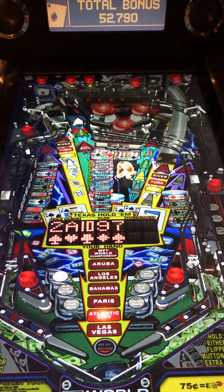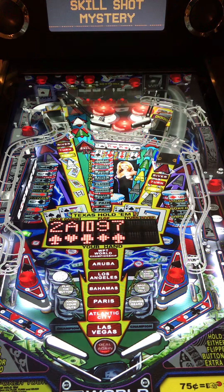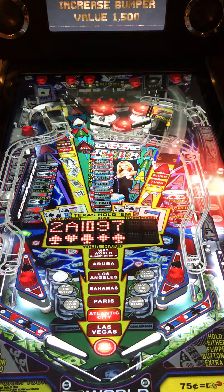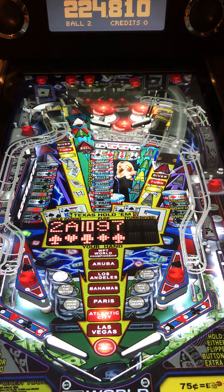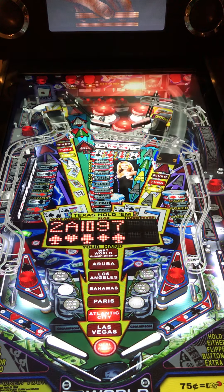Not too bad so far. Flipper gap's not bad. You got your in-lane, traditional to the left, right, exit lane left, right. You got targets going all the way up to the left. And of course, as you notice through the middle of the table, you have your hand, which is your Texas Hold'em flop. You got Atlantic City, Las Vegas, Bahamas, Los Angeles — different places to play.